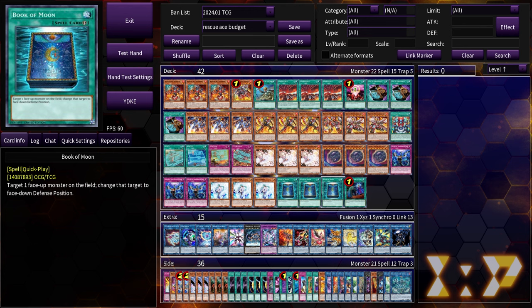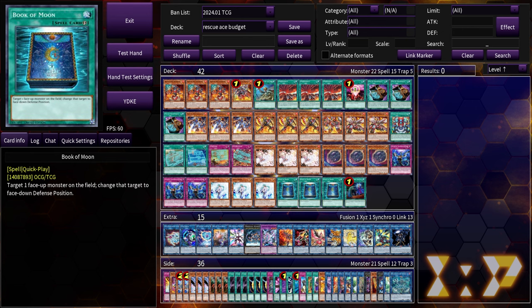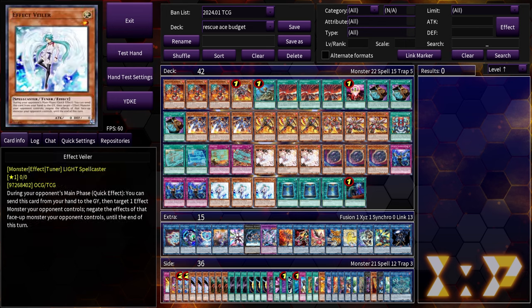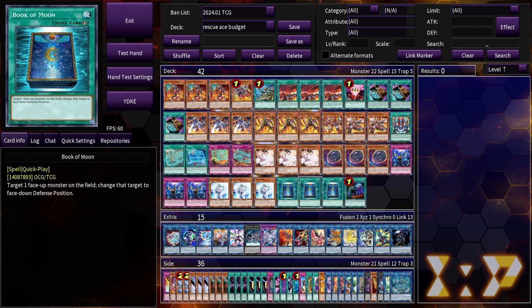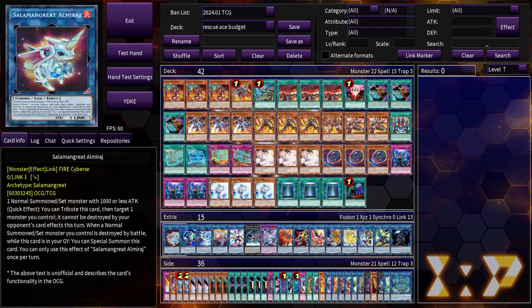For our non-engine — pretty much self-explanatory other than the Book of Moons. We play these to dodge Impermanence, because Imperm and Veiler are the only things that stop us going first, other than Ash on Emergency or Nibiru after our combos. Imperm and Veiler are really the only things that stop Turbulence, so you want protection for it. These could be E-Cons if you prefer going second, but Book of Moon has worked better for me going first or second. This deck is consistent enough that playing triple Book of Moon doesn't really hurt you.